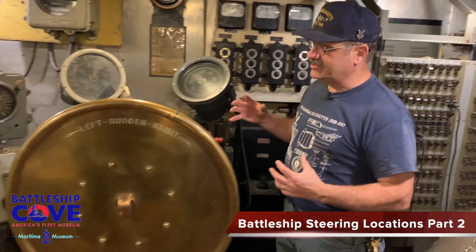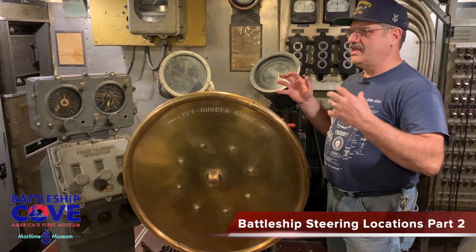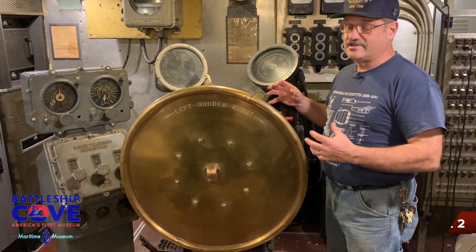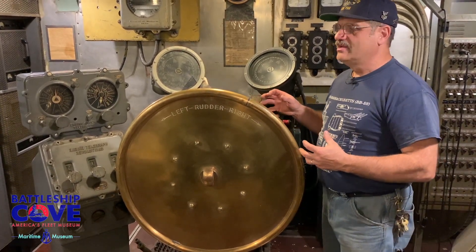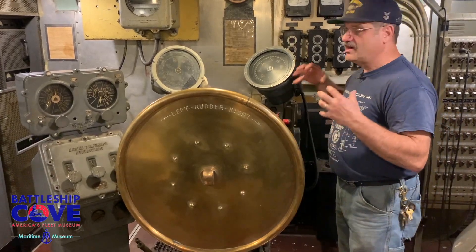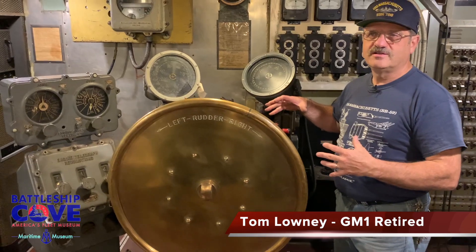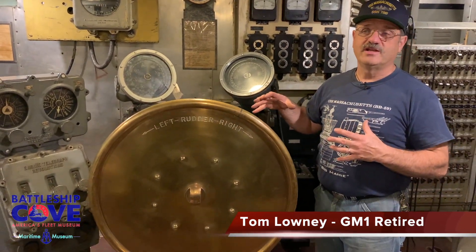Welcome down to the central portion of the ship — central control. We're in the middle of the ship, down below, and here's our steering station. This is the emergency casualty station. You could say it's a secondary conning station, third in line. If you were using this ship's helm control station here, you'd have serious problems elsewhere.